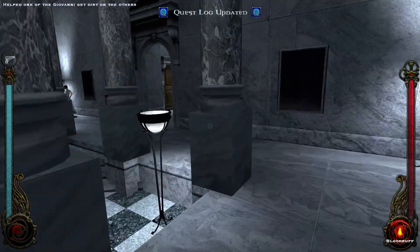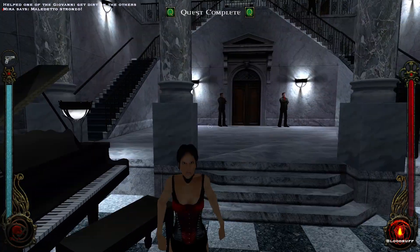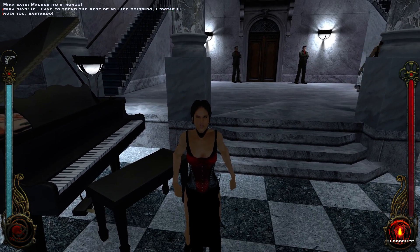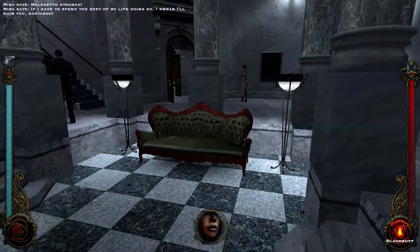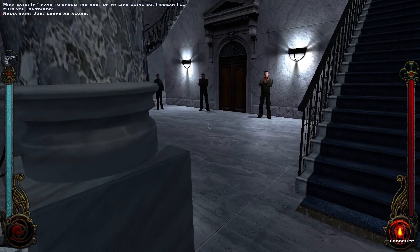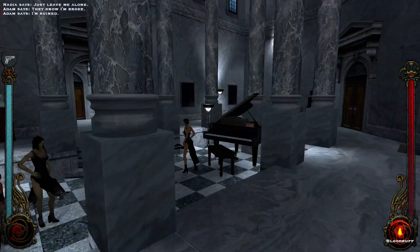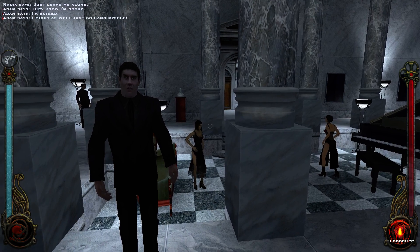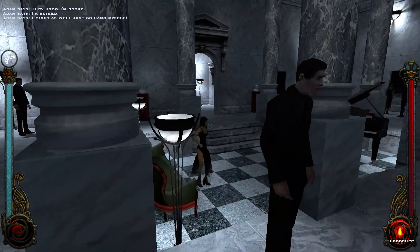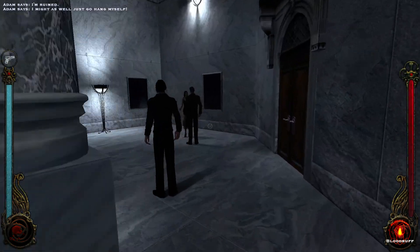I will see if I can tell this girl over here about his secrets. Hey, Malereta Stranzo. If I had to spend the rest of my life doing so, I swear I'll ruin you, Gustavo. She's mean. Hello. Just leave me alone. They know I'm broke - I might as well just go hang myself. There's a nice room back here. You kind of look like you're a vampire already. I did that, which is kind of surprising - I wasn't expecting to complete that mission successfully.